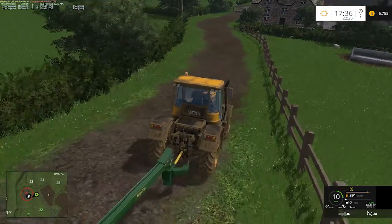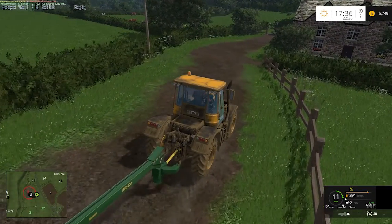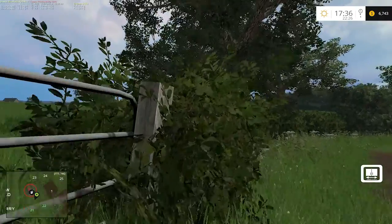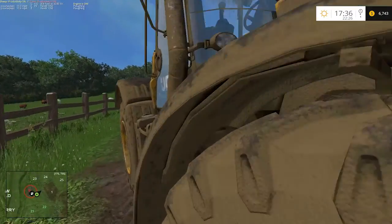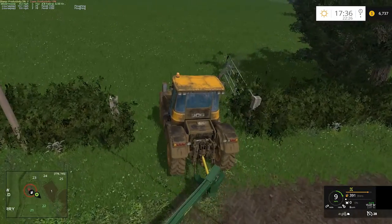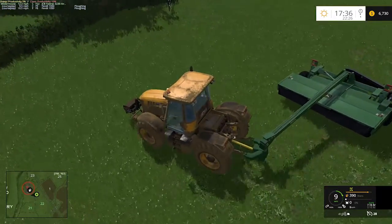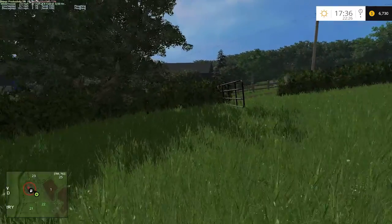We'll run over here to where we've got our little green fields and get in here and get to mowing. Yeah, I know I should have my hazard lights on. I did good — I stayed in the proper lane. All right, so we'll get in here, get some mowing started. Come back around and we'll jump out and close this gate real quick.